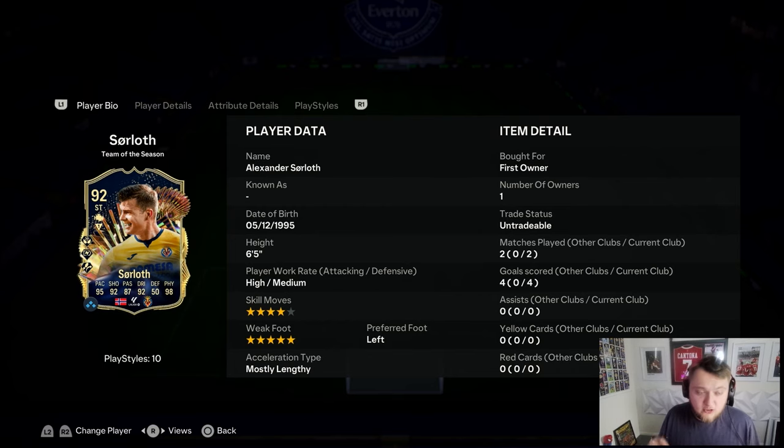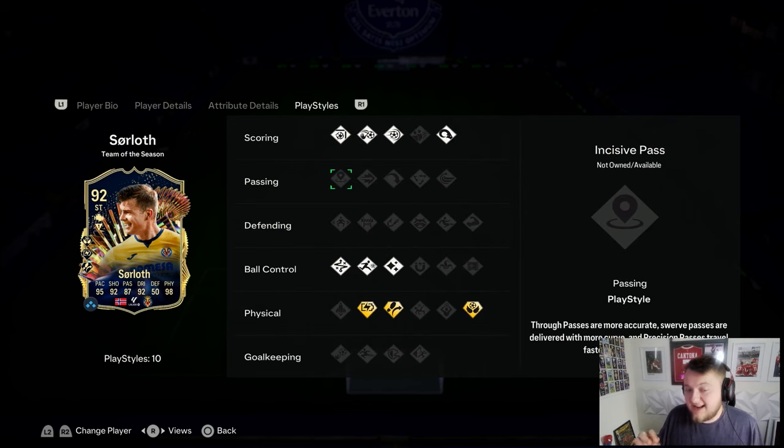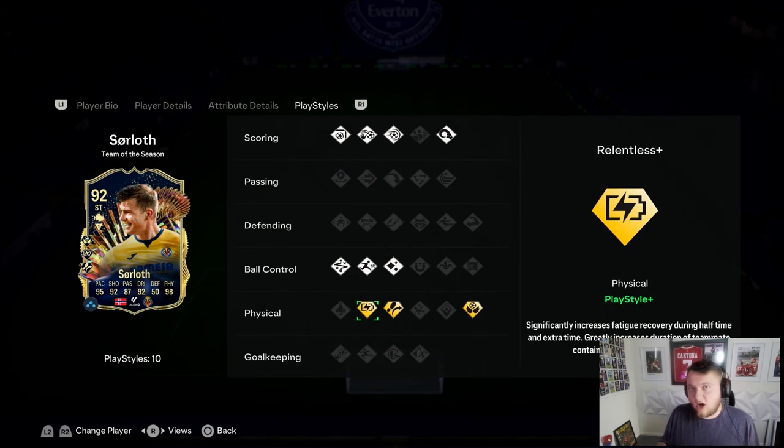If you've got good fullbacks that can whip crosses, you're in heaven with this card. I actually think this might be the best SBC of FC24 so far. His shooting is very good, his pace feels awesome in game, and his passing is considerably better than Haaland's. His technical dribbling is decent - not spectacular but decent. The main thing you're getting is insane physicals and Relentless Plus - he is essentially a battering ram. I'm rating him 11 out of 10 for value and 11 out of 10 for card quality. Go and get him, you will not be disappointed.